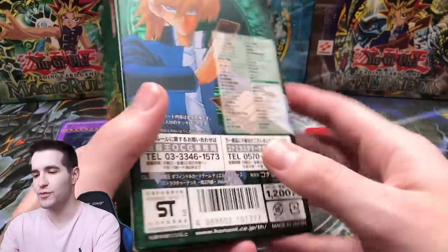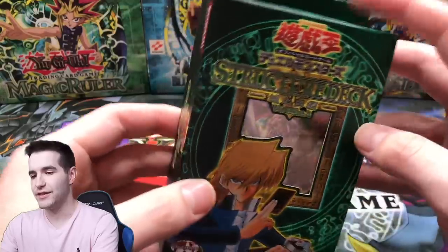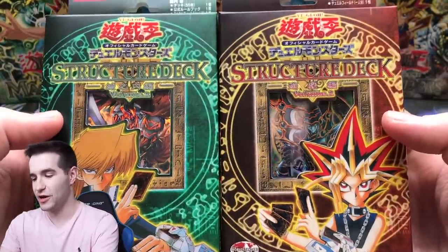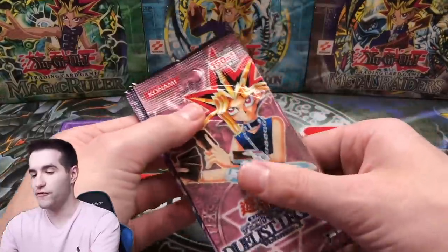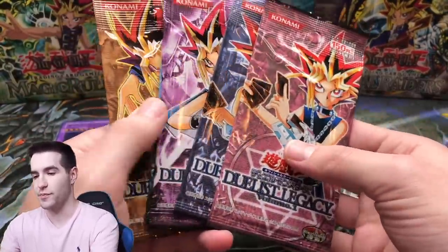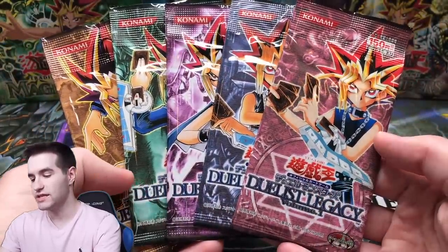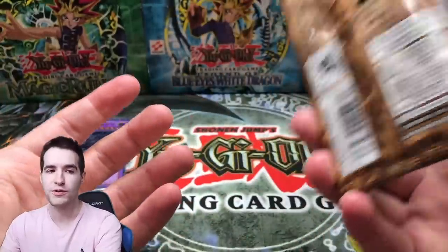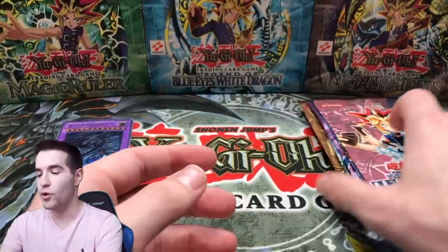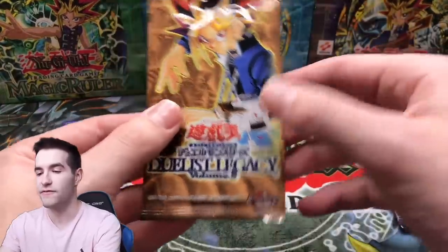The structure decks — should we open these? I don't know if we should open these. They're so nice like this. Look at that Dark Paladin Volume Two. I think maybe we'll just open the packs — that's really the exciting part anyway. We've got Volume One through Five. We definitely need to take a pic of this — it would be pretty nice for the thumbnail. Duelist Legacy Volume One, Two, Three, Four, and Five. Can we pull something crazy? We can pull ultimate rares in here. Let's go ahead and open them — Volume Five first.